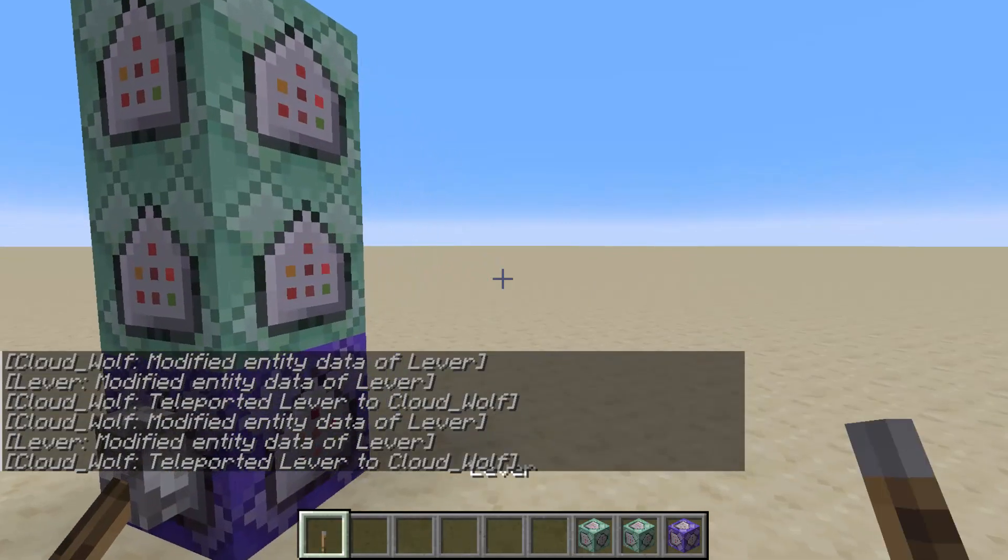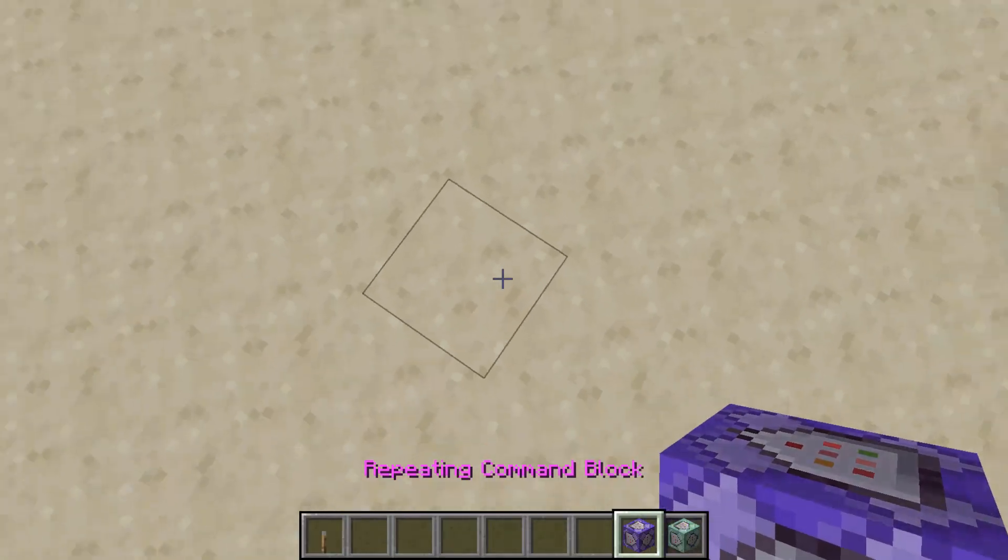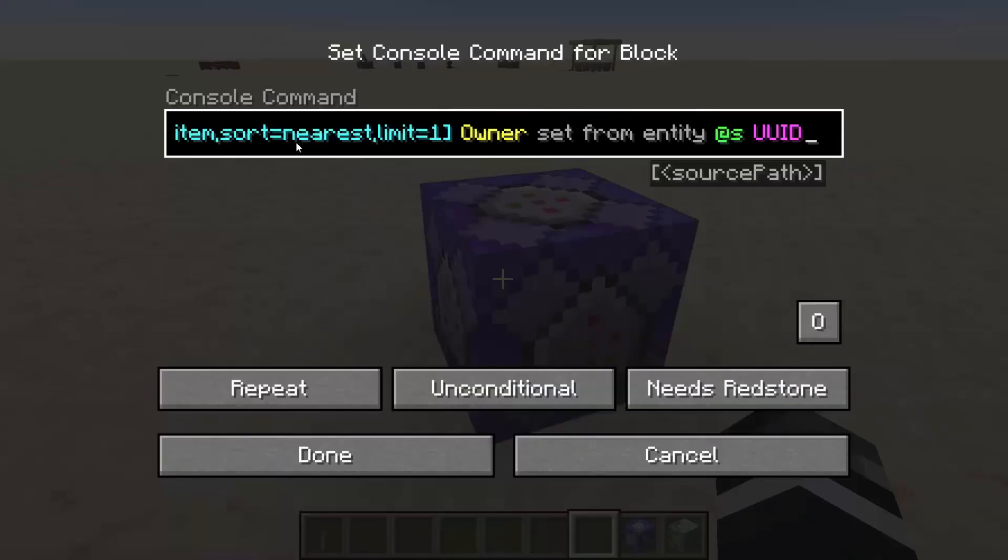This is how you keep players from dropping items in just three commands. We start by placing a repeating command block, and in the first command block we are going to paste this code.